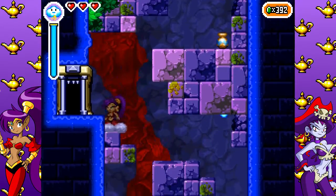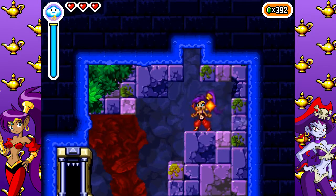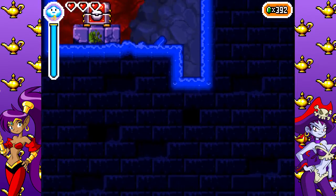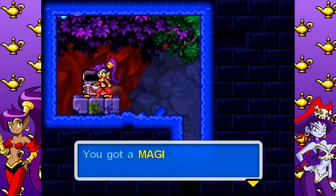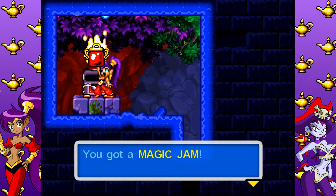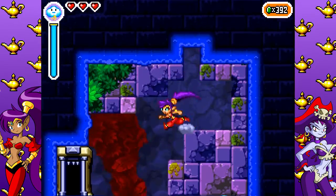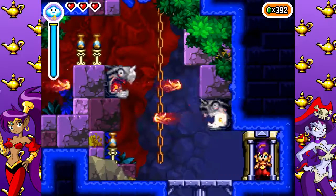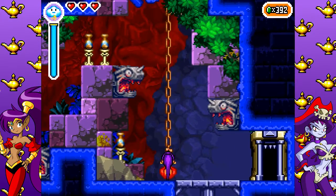Now that we're at the top of this room again, you see that hole in the roof? Yeah, you can climb up that as the monkey, and there's a chest at the top waiting for you. It's another magic jar of jam — Magic Jam!